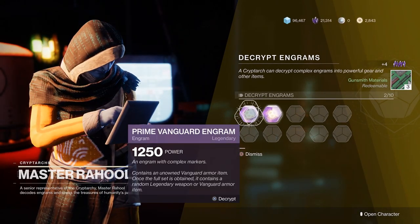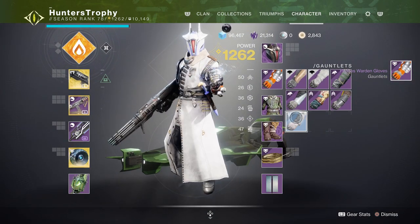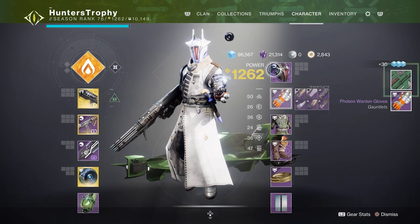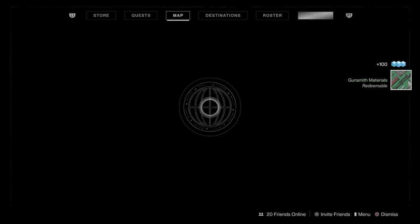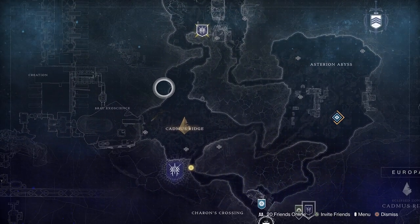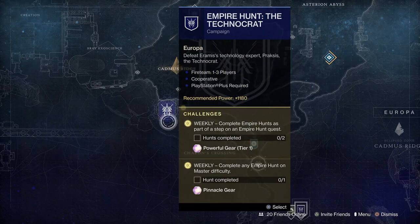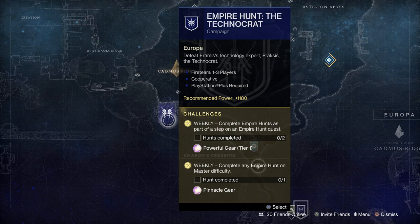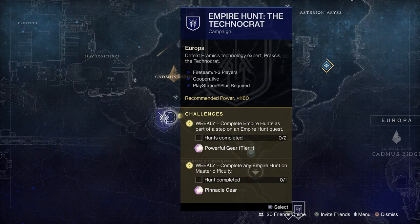Open up the next one — we got gauntlets, so that's what we needed for our Warlock to be 1250 for each piece of gear. Now that we have 1250 for each piece of gear, you want to load up the world map. On the world map there'll be a bunch of different activities, but if you've done the campaign you will see that in Empire Hunts it says pinnacle gear.